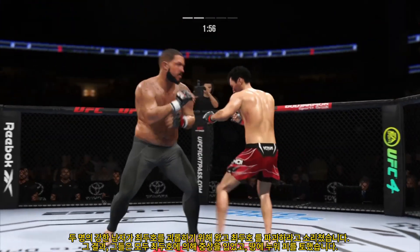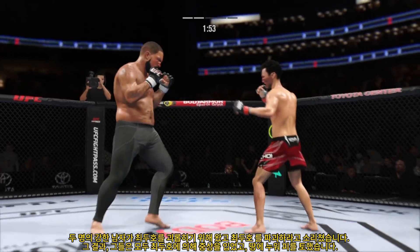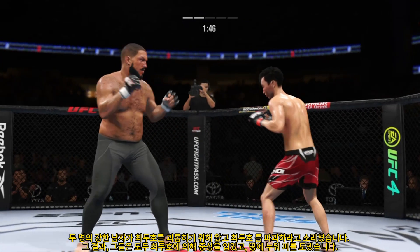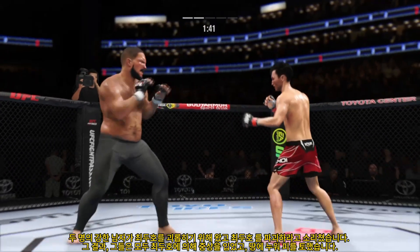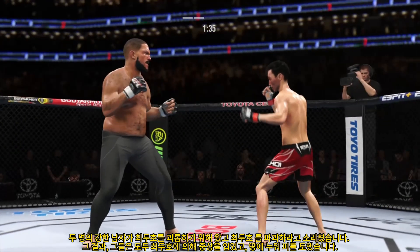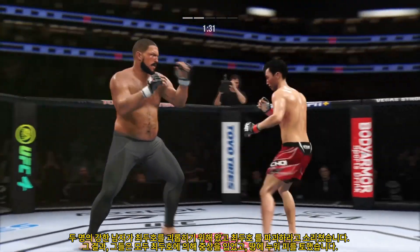Striking class is in session. Beautiful punch there — great job landing. What a damaging punch. He hurt him in a battle of the jab. Liver kick — if you take those kicks, it's gonna shut your body off. Straight right hand now just misses. You can really limit the mobility of your opponent with those leg kicks.